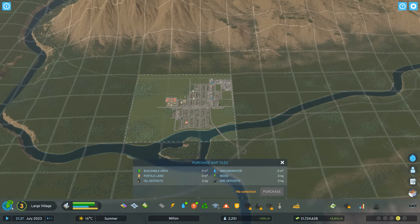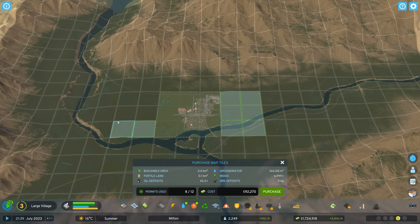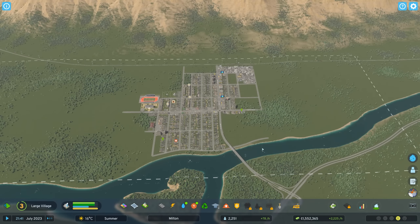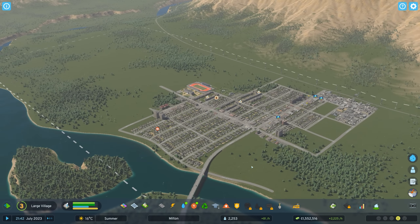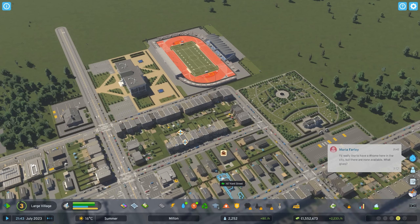On top of that I'd like to start expanding over on this side of the map as well, so I'm going to purchase six tiles on each side — let's spend our 12 points here. We've got plenty of money in the bank and it wasn't too expensive to purchase those tiles.